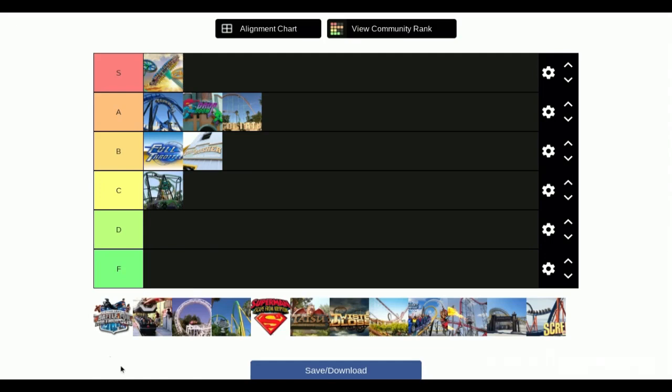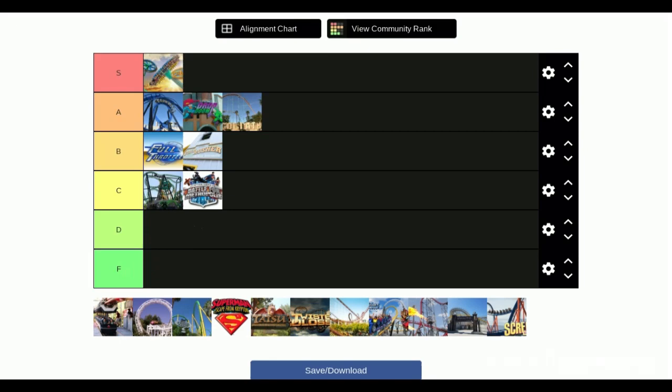Next is Battle for Metropolis. It's a good experience but I don't know if you should consider it a roller coaster, because it's not really one. The experience is well worth it though. You go to Six Flags for the roller coasters, but you can also go for the experience. I think C tier — roller coaster-wise it's not amazing.